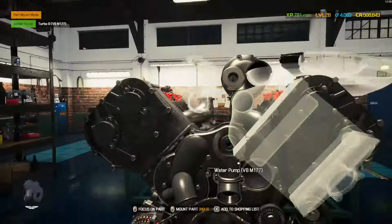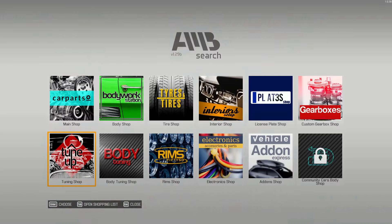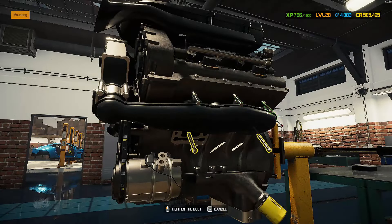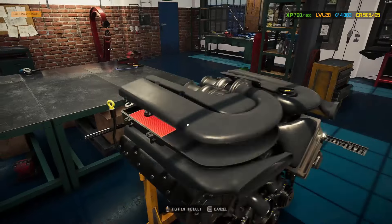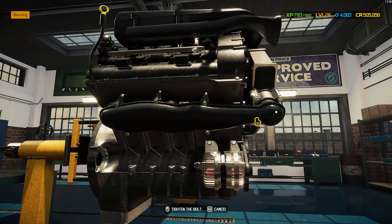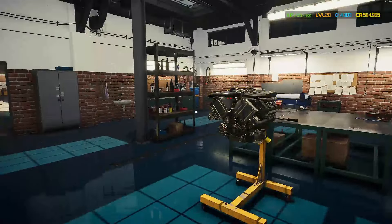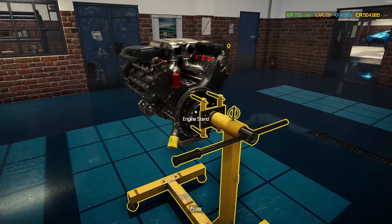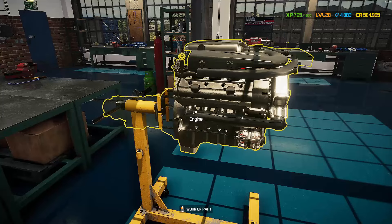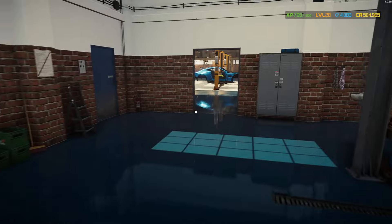Now we have the Vantage 007 Edition — a special edition for the James Bond movie No Time to Die. It's inspired by the Aston Martin V8 Vantage from the 1987 Bond film The Living Daylights, and comes equipped with a unique mesh grille and chrome detailing. And there we have it — the engine is fully assembled! Oh my god, this thing was a puzzle to put together.